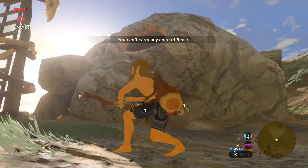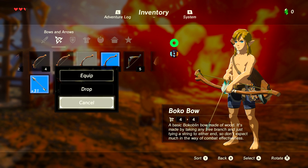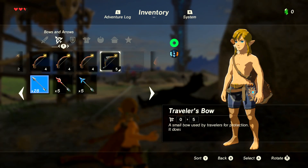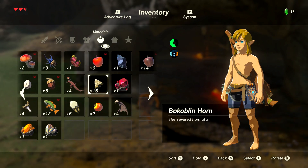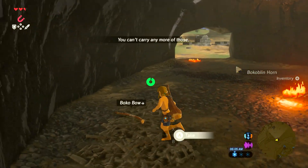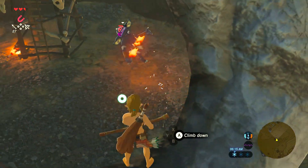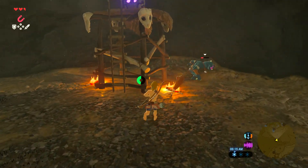If you're being loud and you're nearby the camp, the Bokoblins will notice you. The thing with this camp is you can pretty much just arrow down a barrel and a bunch of TNT will explode. I picked up the wrong bow. Here we have a blue Bokoblin. Not all Bokoblins have an upgraded weapon, but this blue Bokoblin indeed does.